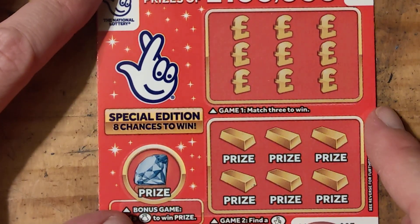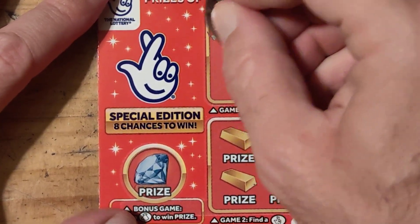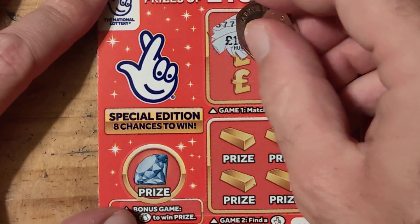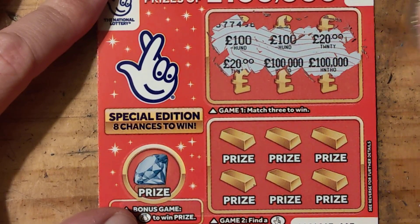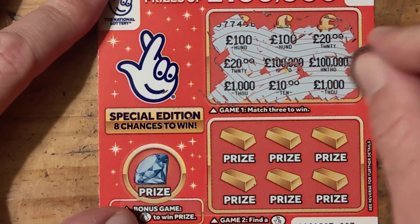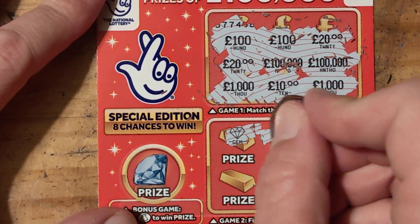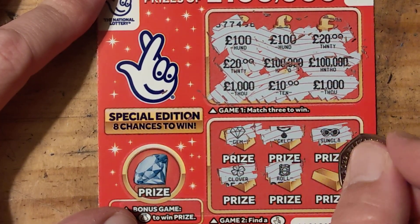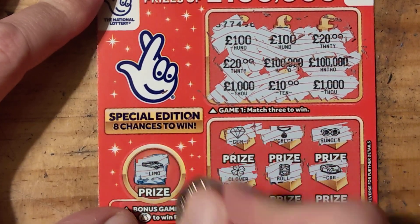Right, a little bit — perfect. 100, 100, 20, 20, 100,000, 100,000, 1,000, 10, 1,000 with a gem, necklace, sunglasses, clover, roll and a car.